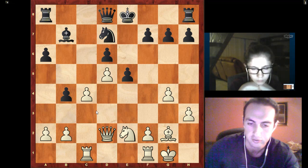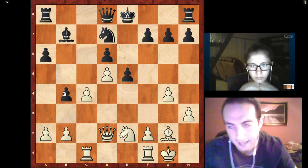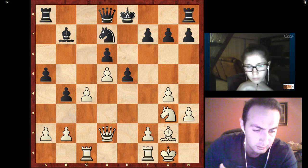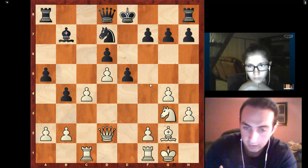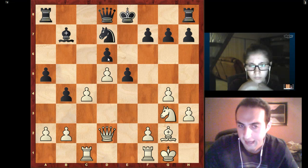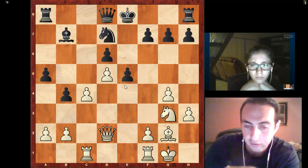Queen d2 makes sense — improving the queen's position with tempo, attacking on b4. Then a5, and knight g3 — re-maneuvering the knight to a better square, either to f5 or e4. Since f4 doesn't have much sting here, improving your pieces is exactly the right kind of move. Very good move.